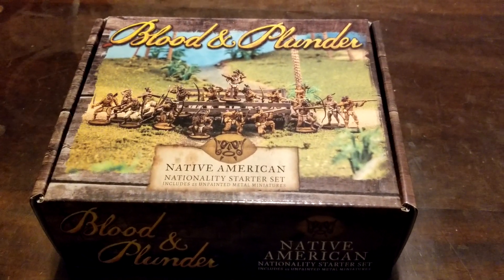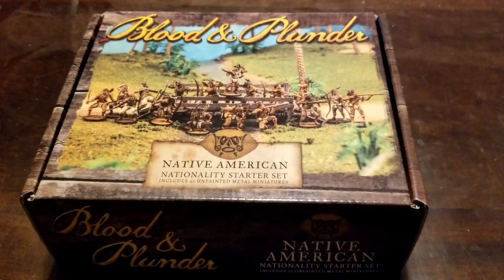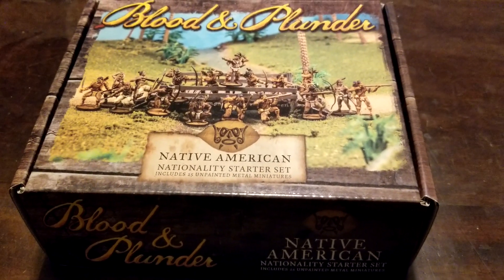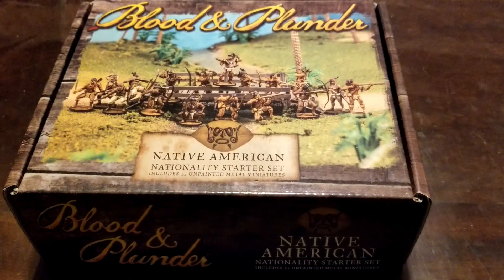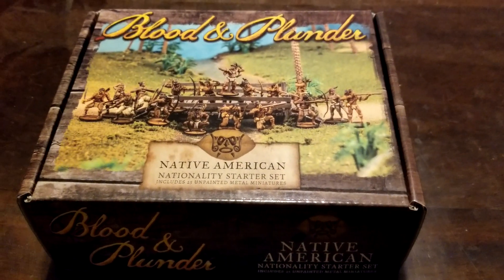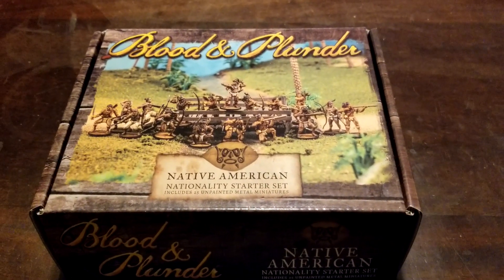Welcome back to the channel — more Blood and Plunder coverage here as we're dipping into our third faction. We're going with the Native American starter set. We actually picked up two of these just to have plenty for each of the different units so we can field a larger force. We'll take a look at everything inside so you can get an idea of what to expect. This is still the old metals, so nothing plastic in here as of yet.